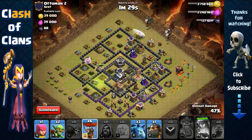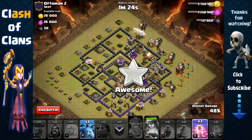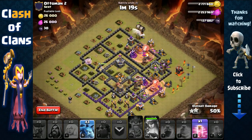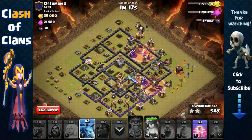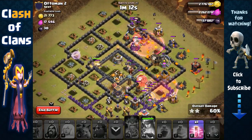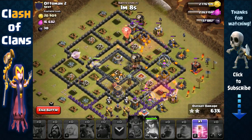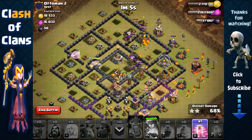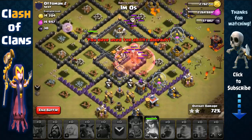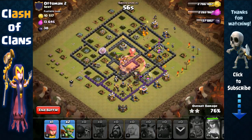Now we're going to send in our balloons and lava hound, evenly spread out. Use the haste spell toward that air defense and wizard tower, then toward that wizard tower again. Send in our cleanup minions and we still have another haste spell. Looking very good here, might get that three-star. Use the haste spell to take out that tesla threat and those balloons should remove that Archer Tower — all the threats are gone.